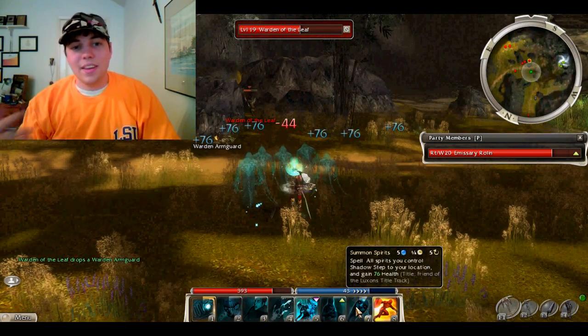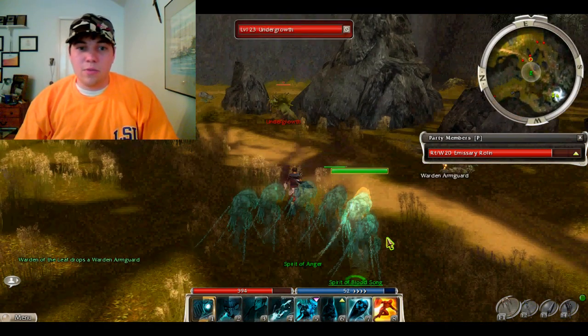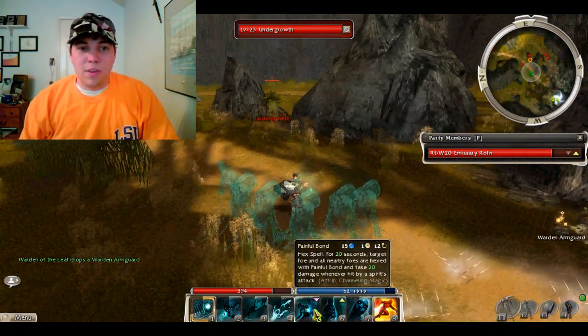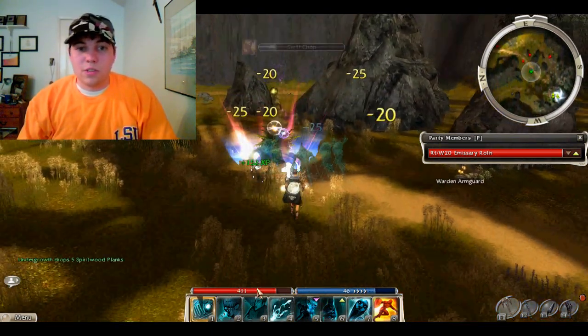There are probably four or six wardens that'll get in your way. The four of them you will definitely have to kill because they'll attack you and they're in the way of killing the Undergrowth and Dragon Moss.